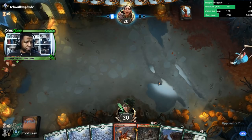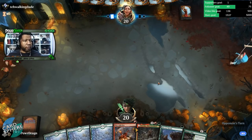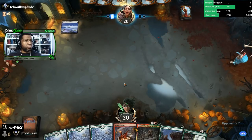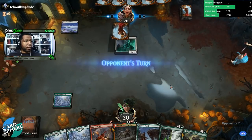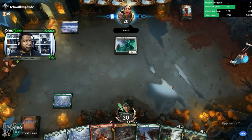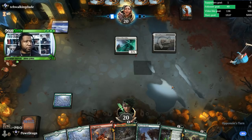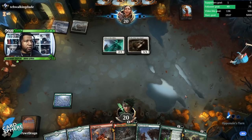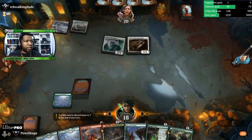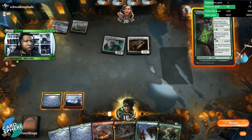I'm gonna keep it. I'm just gonna gamble on drawing red land or more green spells. Bad call. Playing against Mono White Aggro? Yeah, this ain't gonna do it. We at least get to make a 2-2, but chances of that surviving are pretty low.